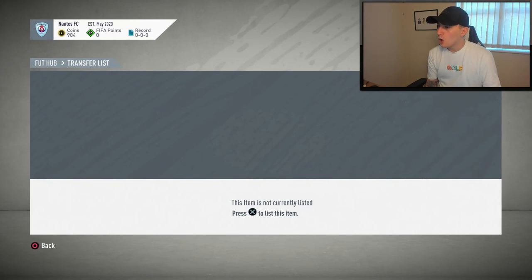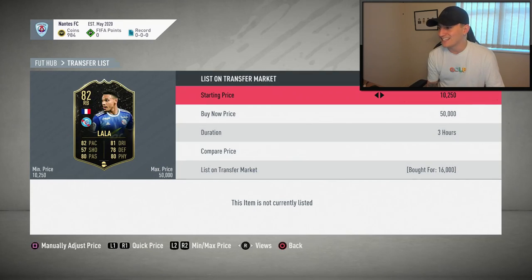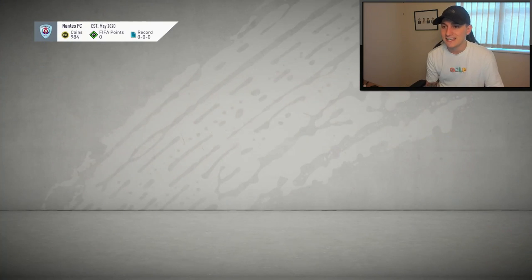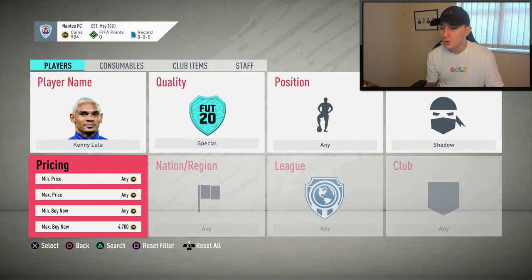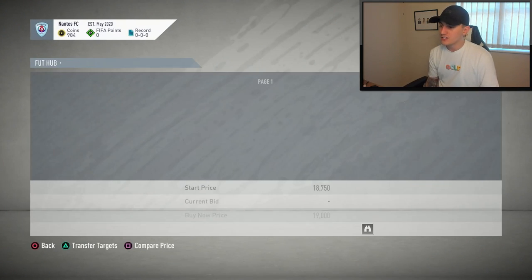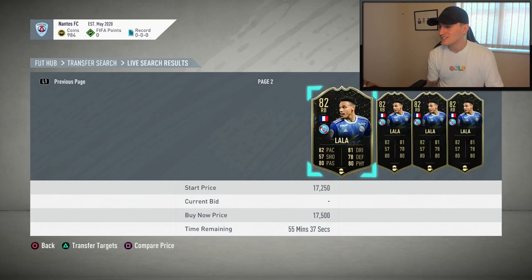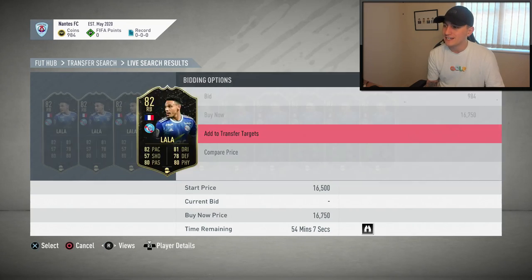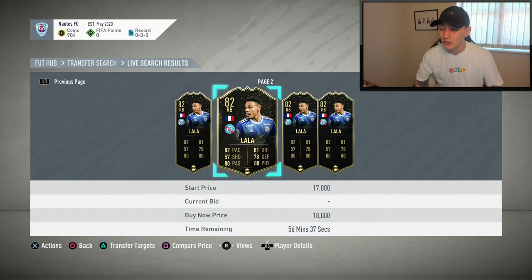We're moving into our good deals — we've managed to get ourselves Kenny Lala for 16,000 coins. Normally he goes for 16,000 coins, so this is a very good deal considering we got him with a Shadow chem style. Going over to the market and searching Shadow on specials: 17,750, 17,500, 16,750 — we should be making a pretty decent profit. I'll list ours up for around 18,000 coins.